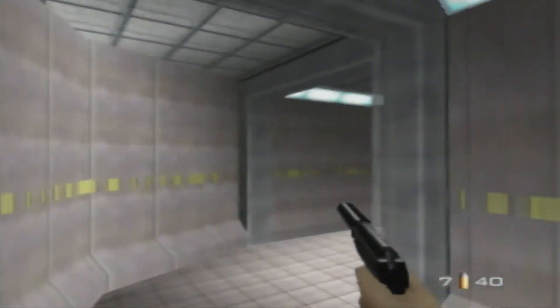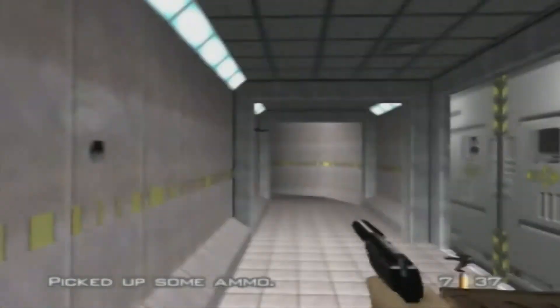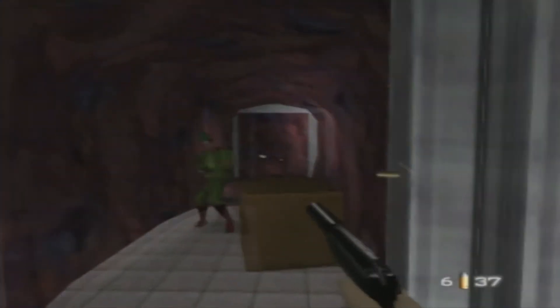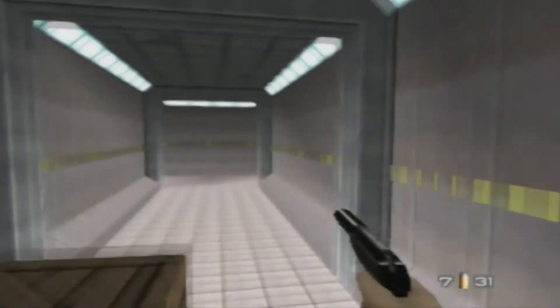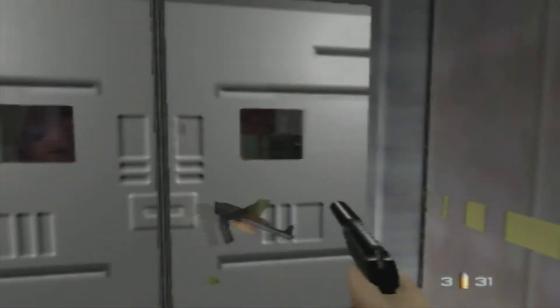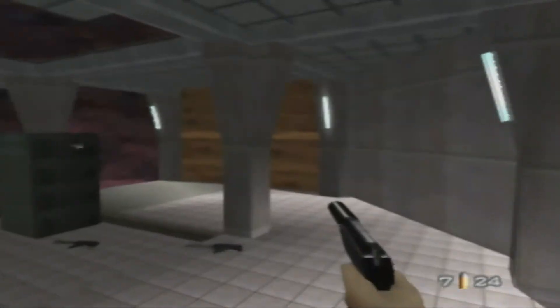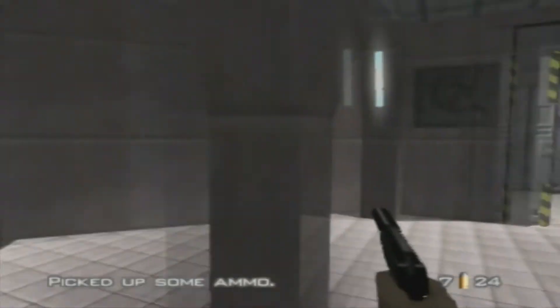Looks like we got most of the dangerous cameras taken care of. We're gonna go to the mainframe room — there are a couple of guards in here I want to take care of. What's neat is the guards can't see behind glass, so you can take all the time in the world to line up some really nice headshots. Need to be careful in here too because there might be a camera — actually I don't see one in here.